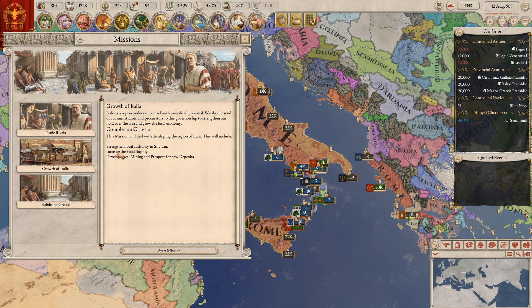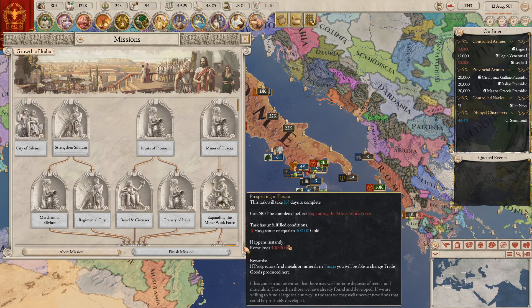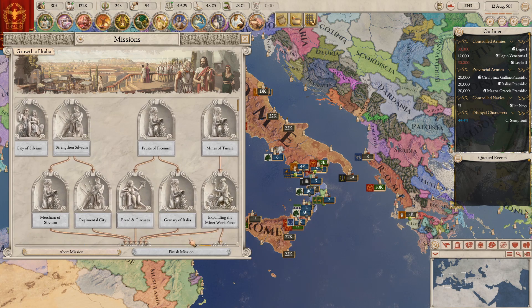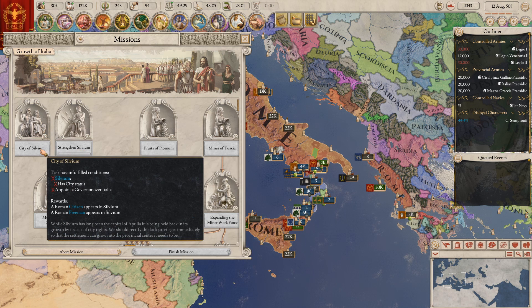So we need to strengthen the local authority in Silvium, increase the food supply and develop local mining and prospect for new deposits. Let's have a try on that. This scroll bar is pretty useless, not gonna lie. Alright, so let's have a look — Silvium needs to be a city.